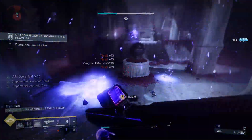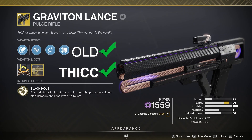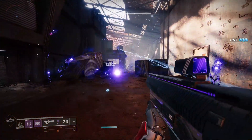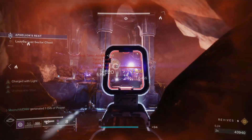To embrace the Void, the first thing you want to grab is the Graviton Lance. This exotic is like the cougar of pulse rifles, because against all odds, it's both old and sexy. When you headshot an enemy, they blow up and leave behind little purple jumping beans that bounce around and explode. When those start popping off, they can wipe out an entire group all on their own.